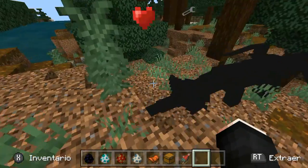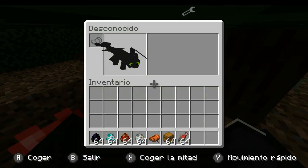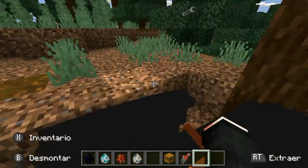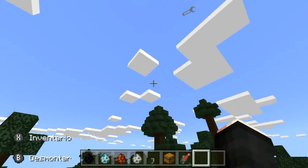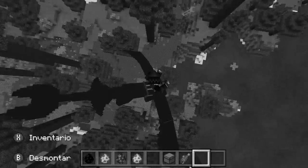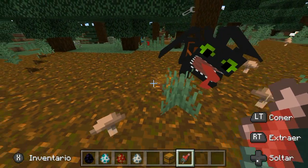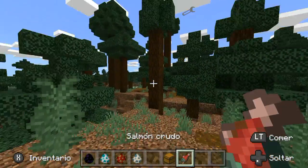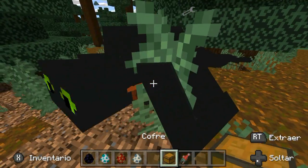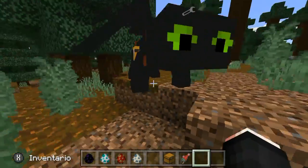Ya aparecieron los corazones, ya lo puedo montar. Me monto con él, voy al inventario y le pongo la montura — ya significa que el dragón es mío. Ya tenemos a Chimuelo. También con el pescado ellos te van a seguir, no importa lo lejos que estés. Ahora le voy a poner el cofre para que vean. Ahí está el cofre puesto — se le ve perfectamente. La verdad, este mod está súper épico.